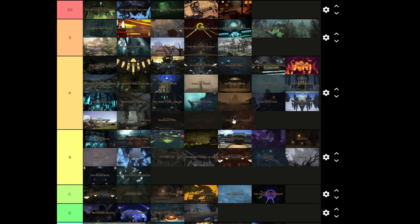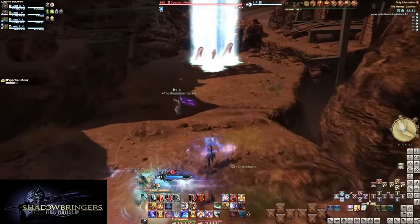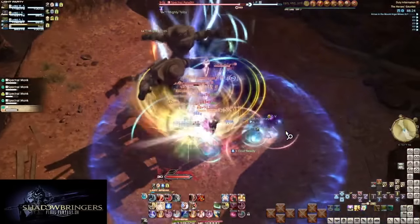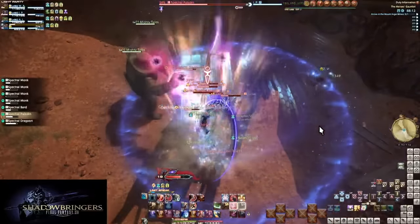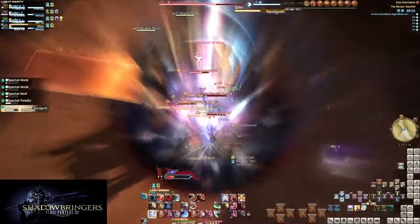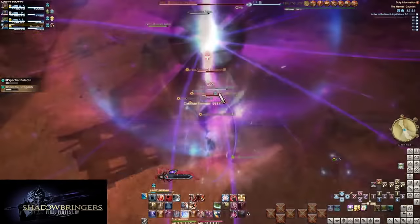The Heroes' Gauntlet — this is how you do a story dungeon. It does not get old no matter how many times I do it. The only part that gets old is the third section's big battle scenario where everyone from the role quests comes out to help you, and you can even have Y'shtola there. But people always forget two of those pulls are forced single-pulls and try to run off with them. The first two areas do the 'enemies appearing out of thin air' idea much better.